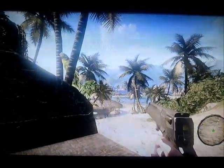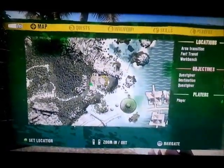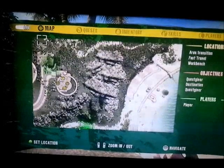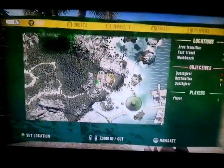All right, now for the brown skull. This is building complex number two that you get access to once you save the Russian pilot after the hawk down mission. It's pretty close to the lighthouse, just past these mountains right around here.